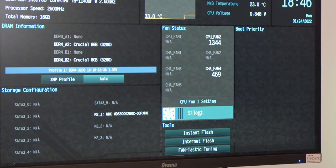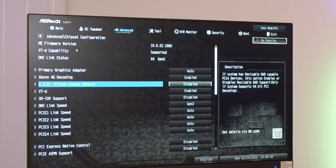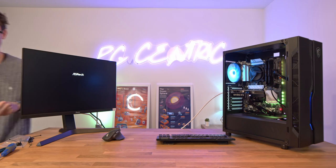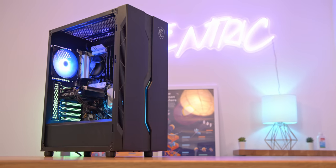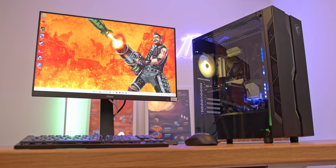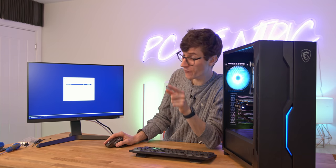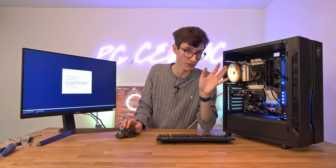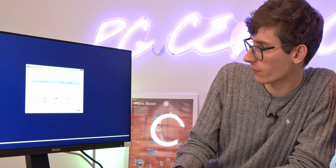In the BIOS we can enable XMP, set the CPU fan to silent, and enable above-4G decoding and Clever Access Memory. Then we grab Windows 11 from the Windows website. It's worth noting Windows 11 only works on motherboards that have TPM turned on by default — essentially secure boot — so the question is how user-friendly this motherboard is out of the box.